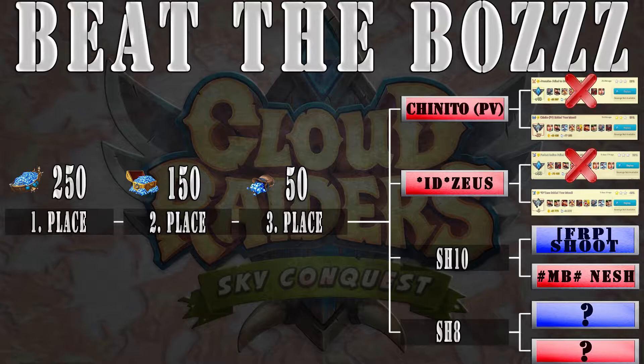Alright, these are all the basic information. For now we have Ibizios and Chinito PV in the final match and either Ambi Nash or FRP Shoot will get there as well. So we're gonna start first with the shoots to see who's gonna be the 3rd player in the final match.